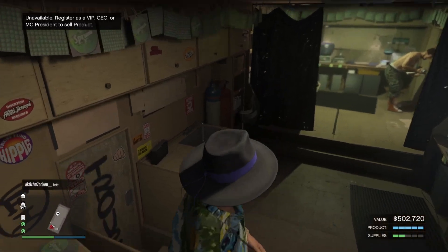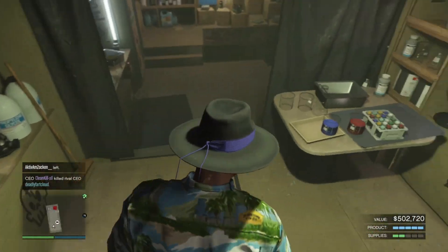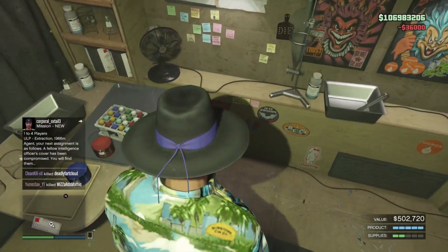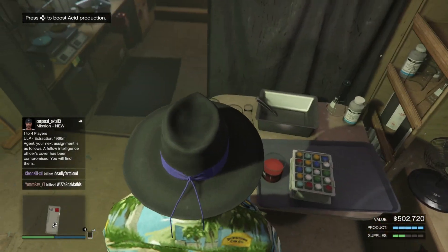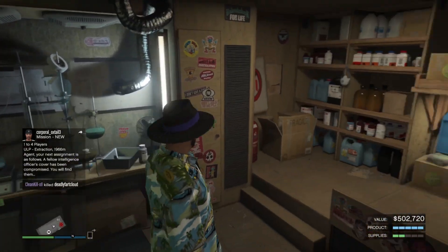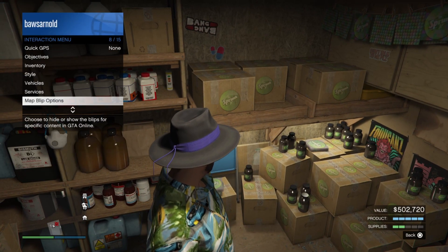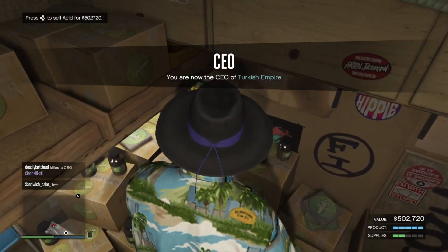After one hour with the boost, you will have 50% of full stock. If you then resupply and wait two hours, you will have full stock, which is worth 502k. The total amount of supplies you need to fill up your Asset Lab is eight bars of supplies. If you buy these, it will cost 96k. So you're spending 96k but getting a value of 502k. If you sell in a full lobby with at least 25 people, you get a 50% bonus, so you will earn 750k. You only spent 96k, and it took three hours to fill up — that brings you to approximately 220k per hour.